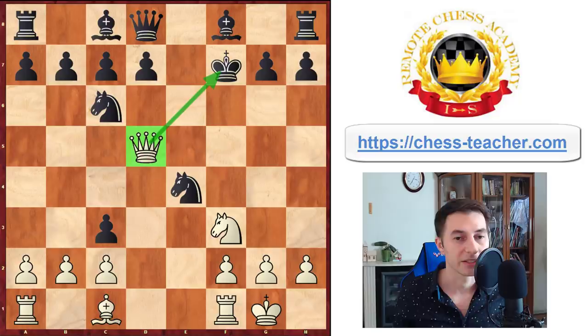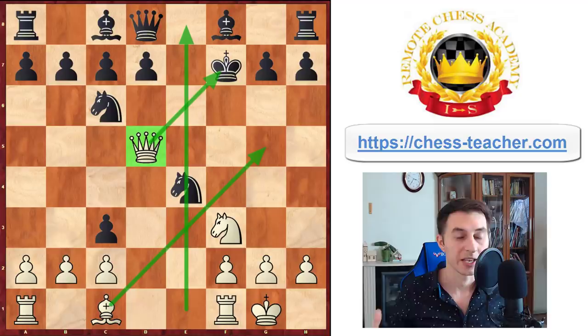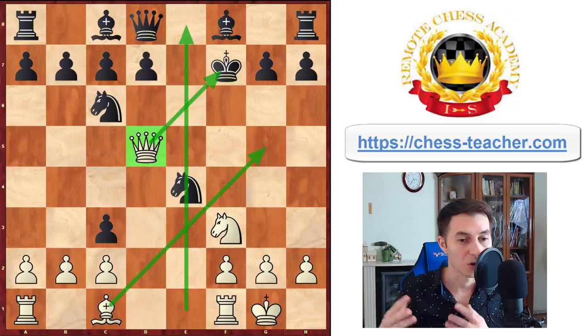Your queen from d5 is attacking the king and it's not easy for the king to find a safe place. You also have this nice open file you can use for your attack, and your pieces are almost fully developed — your bishop or knight can jump to g5 at some point and join the attack. Even though you sacrificed already two minor pieces, all of your pieces are ready to take part in the attack and hopefully checkmate black's king.